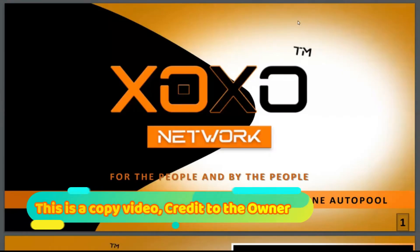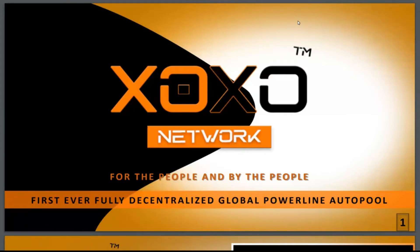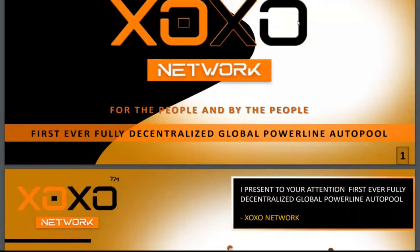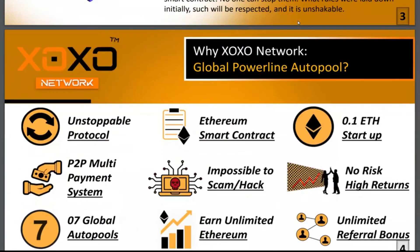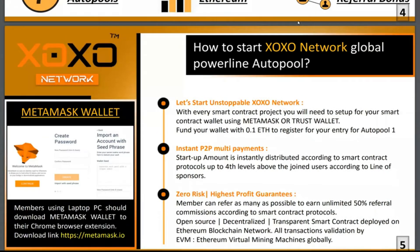So let's go ahead and dive into it. Like I was explaining earlier, everybody already knows about XOXO and what a smart contract is. I already explained that. So I'm not going to go through the whole PDF file, but I'm just going to explain pool one and then pool two.